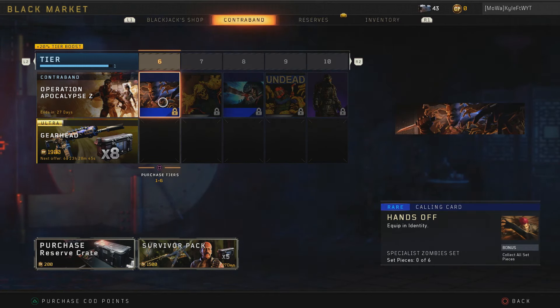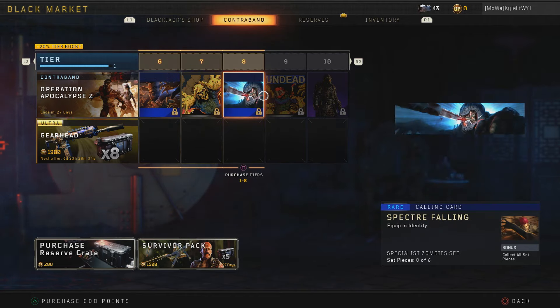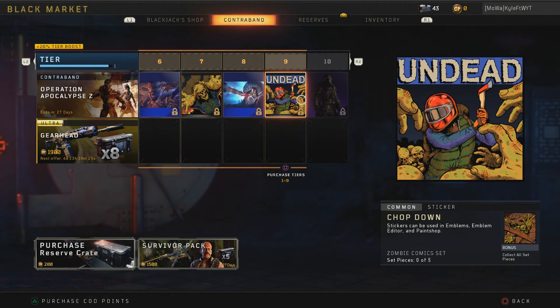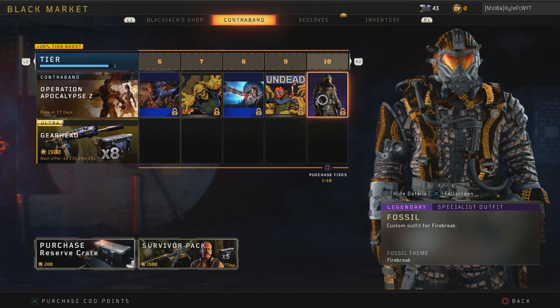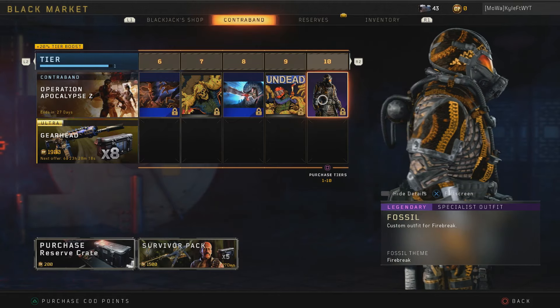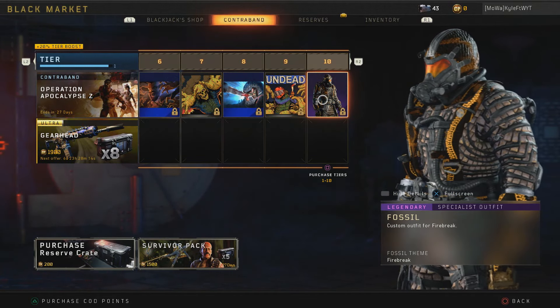For number six we get the Hands-Off calling card, which is part of the Specialist Zombies set — really cool. I can see a Firebreak skin up there. The Lurching Horse sticker for Zombie Cosmetics looks pretty cool as well. The Spectre Falling Zombies set looks interesting. There's also the Undead Chopped Down sticker, and the Fossil skin for Firebreak. You know how much I like Firebreak skins.